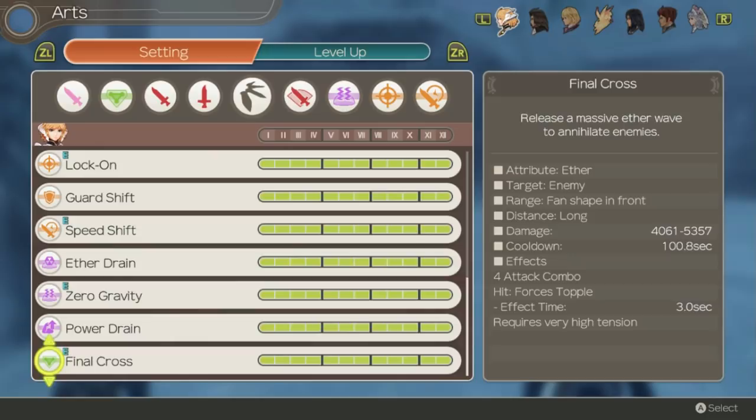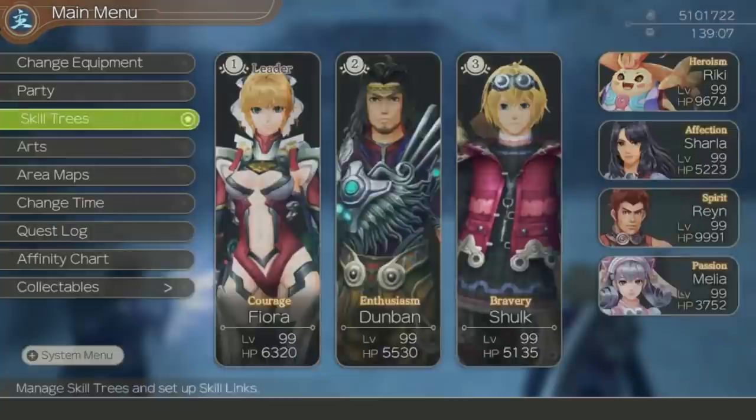It's also an Aether art and not physical like most of her other damage, so keep that in mind. Still this art is great and if maxed out in a chain attack it can be super strong against many enemies.